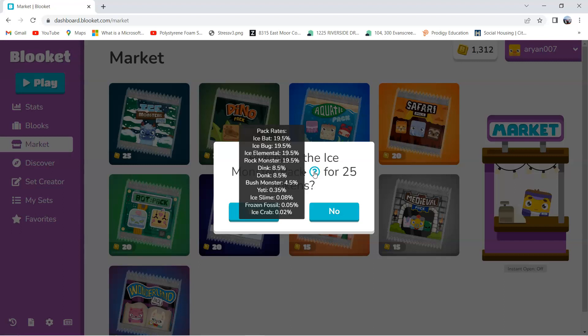And for the Dink and the Donk, they're all rares — you have like an 8.5% chance of getting each. I think the Dink is like a female version of the Donk, maybe. And the Bush Monster is the only epic in this pack, which has a 4.5% chance of getting. And the Yeti is the Legendary, which you have like a 0.35% chance of getting. This is the only pack which has 3 Chromas: the Ice Slime, the Frozen Fossil, and the Ice Crab. All together, you have like a 0.15% chance to get a Chroma in this box.